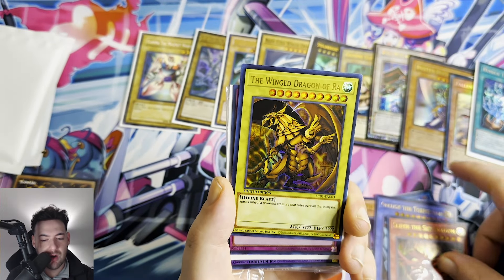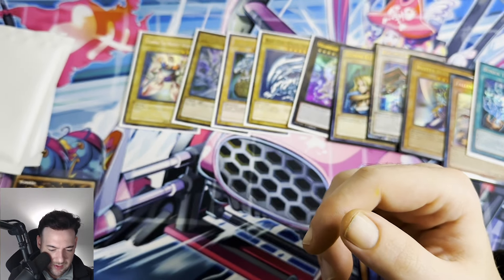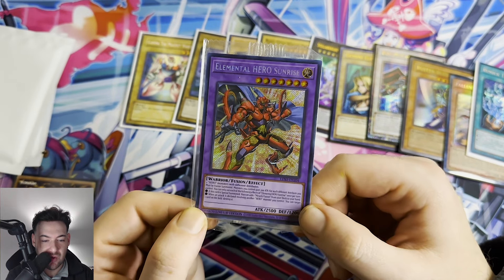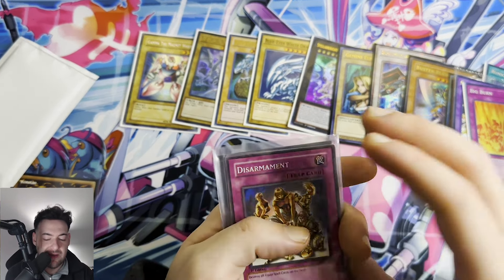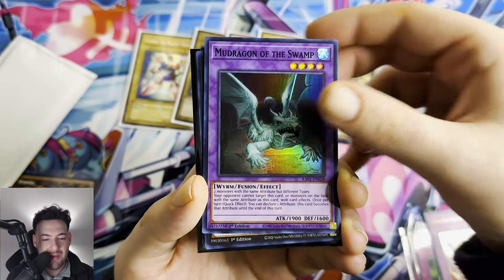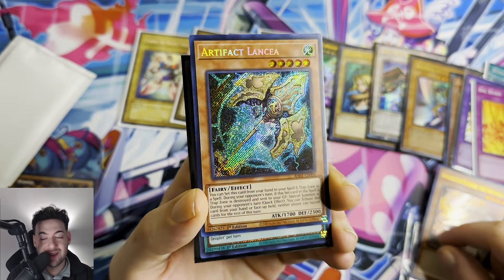Slifer — we got all the god cards, let's go! We have a Big Burn from Invasion of Chaos, and we have a sealed Elemental Hero Sunrise secret rare — that is absolutely awesome! Next pack — let's go! We have a Disarmament, a Pineapple Blast, Dogmatika Punishment from Rarity Collection, Mud Dragon of the Swamp, Galaxy-Eyes Full Armor Photon Dragon, Dogmatika Ecclesia, and Artifact Lancea secret — that's actually a pretty good one.